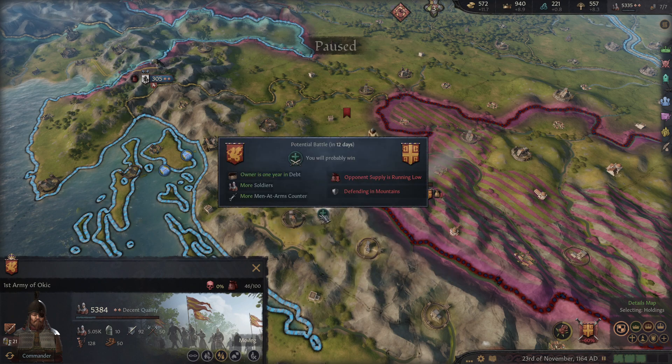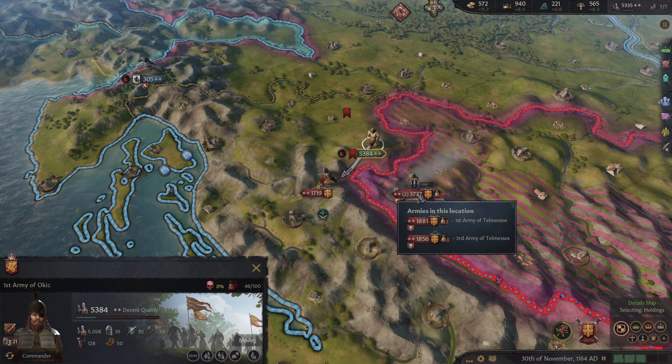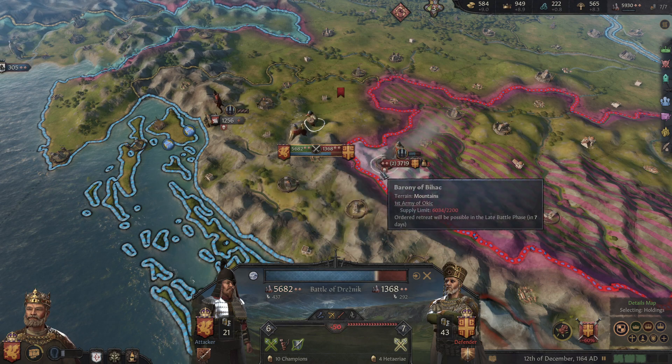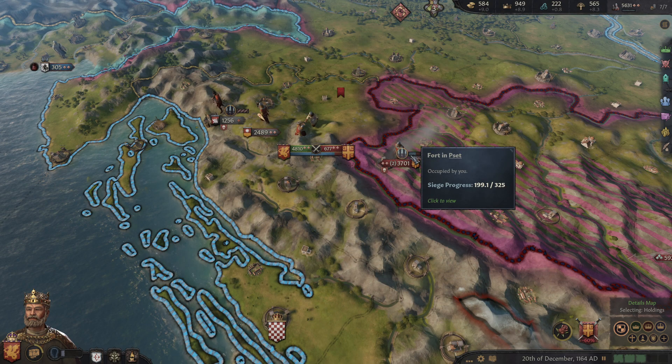I'd like to attack these guys. They're going to let us do this - that is a mistake on their part. They should have fought me here. They were defending in mountains - they could have won this. But they decided to siege instead.